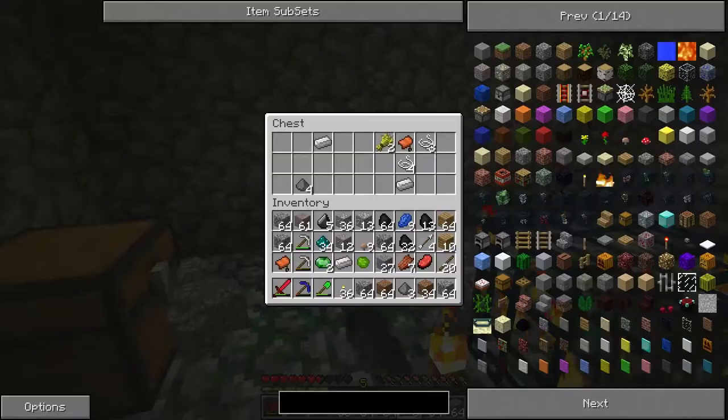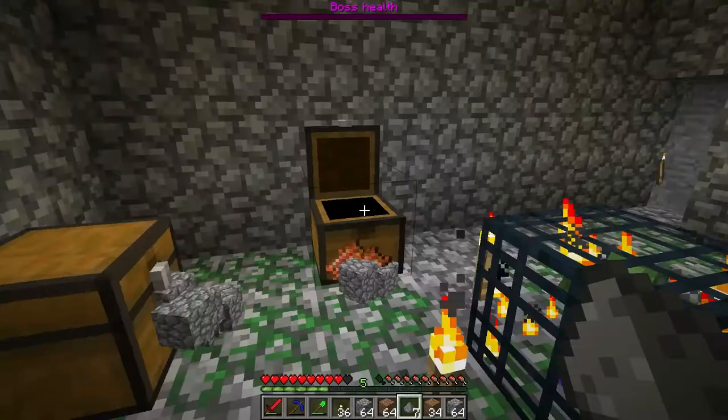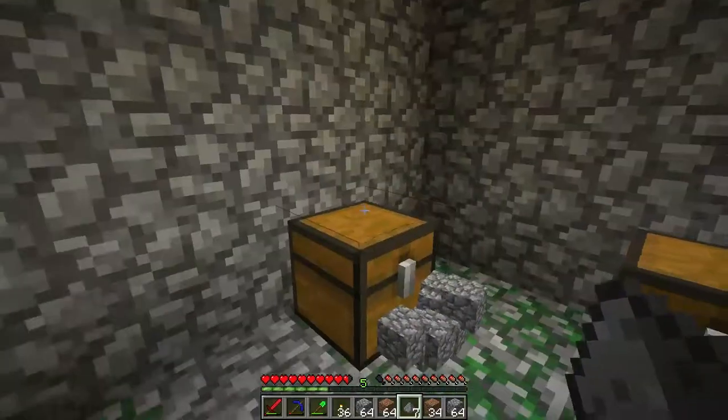Plenty of cobble for now, so we'll get rid of that. More iron. String, which is useful for making beds. We'll get rid of the rotten flesh. More gunpowder. Wheat, which is used for making bread. Get rid of yet some more cobblestone, and another saddle. Saddles don't stack, so I don't really care about having more than one.